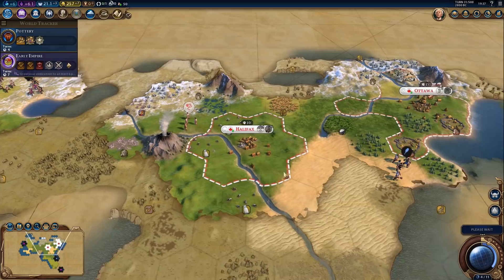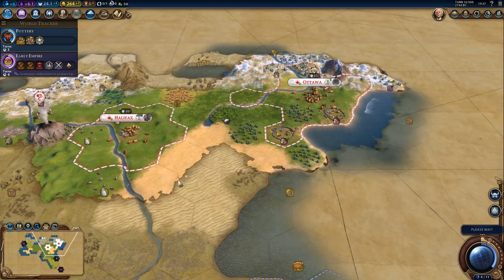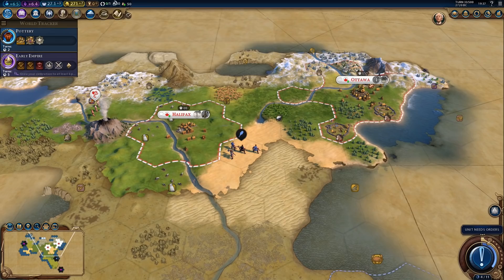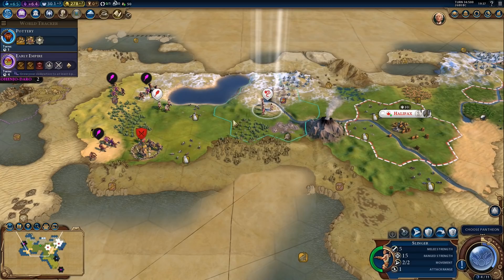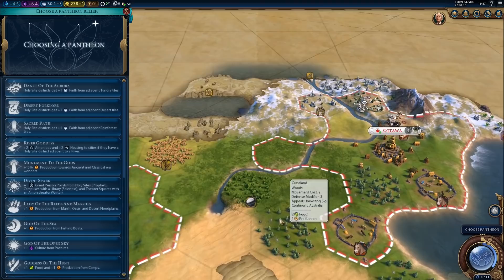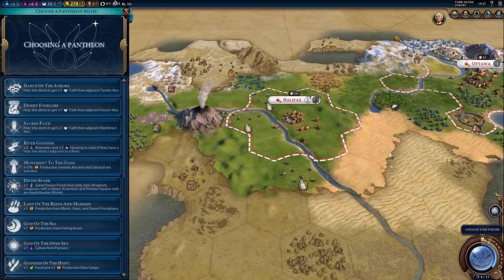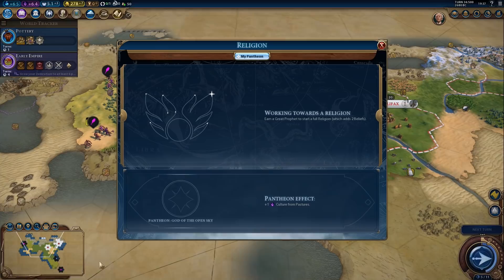Let's go check out the barbarians. Maybe a good idea to heal up the warrior first. Now we can switch from early empire to something else. And we can choose our pantheon — not quite sure what it should be. Maybe culture from pastures, because we got quite a few. We got two pastures already, several more potential pastures near Halifax, and even more pastures to the west. Let's get pastures.